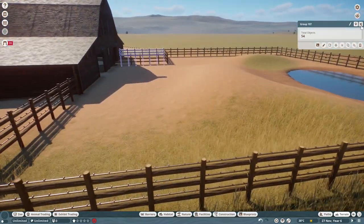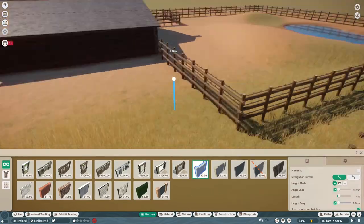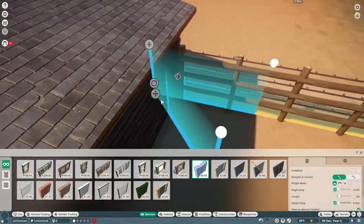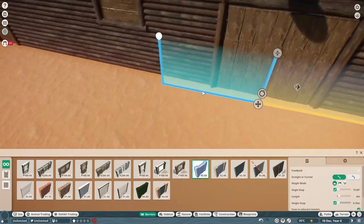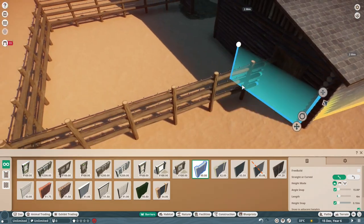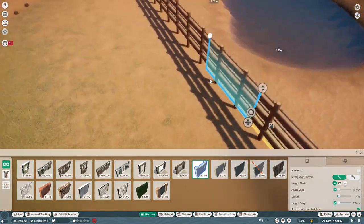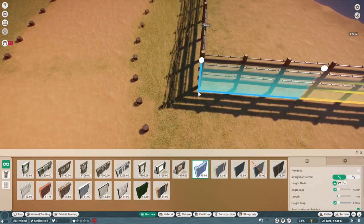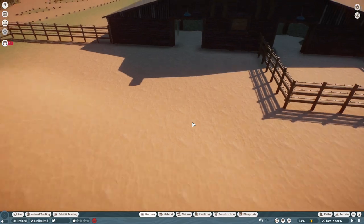I wanted this to be a semi-functional corral, so I went ahead and added these little additions — smaller paddocks that the animals can go into and out of. Getting those barriers laid in, I want to get the critters in here as soon as possible.